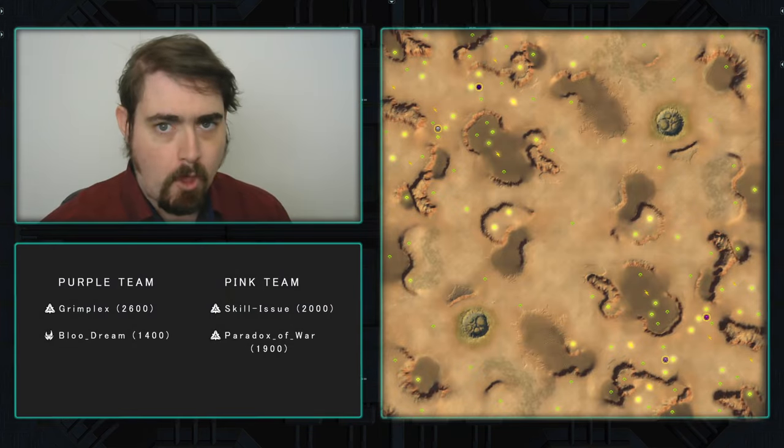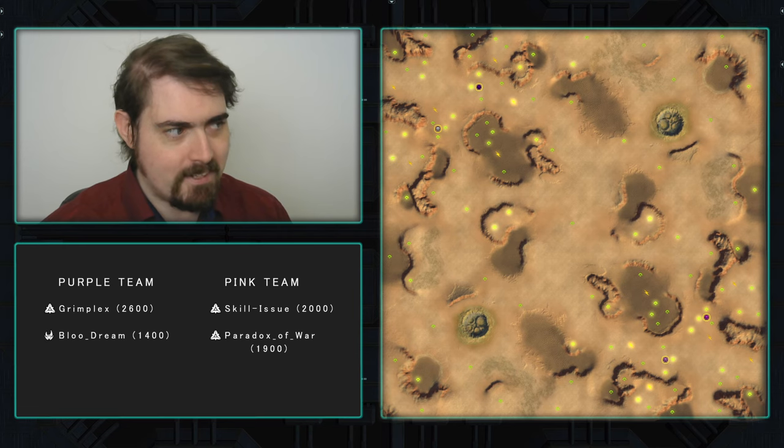I'm the Commissar, and we are watching Forged Alliance Forever. Today I have custom 2v2 action for you — 2 players on each team facing off to see who will come out on top. The time is 1000 years into the Infinite War, and the name of the place is Adaptive Sandy Valley.